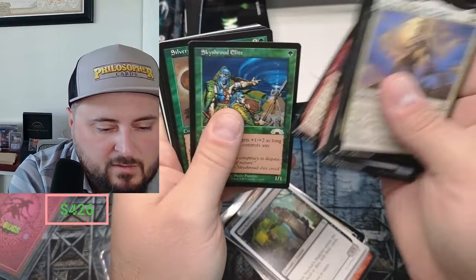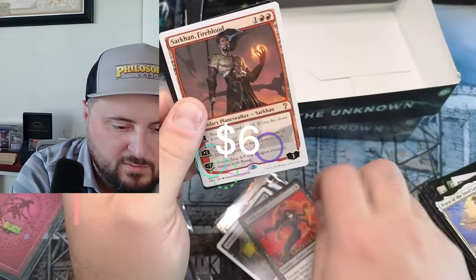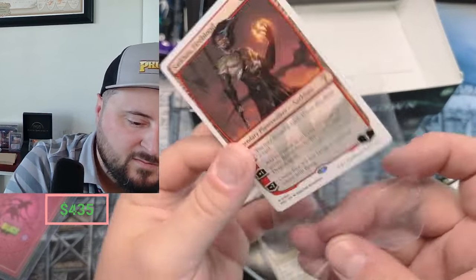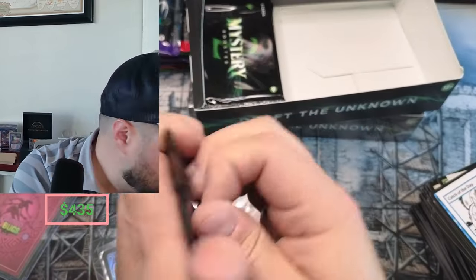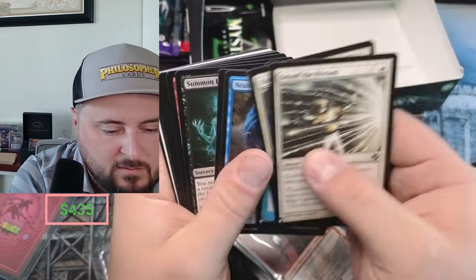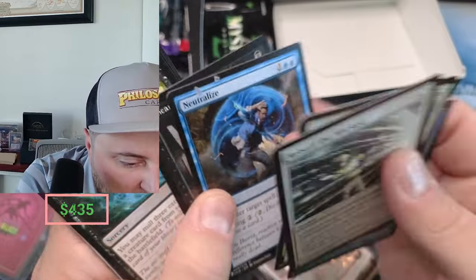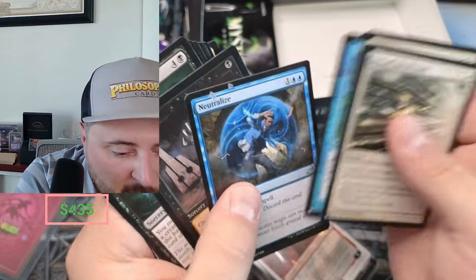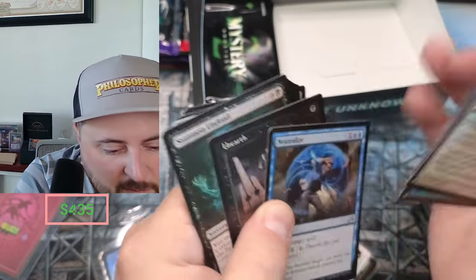Reanimate, nice. Coffin Queen. A secret lair — and this Arkans is a great pull. Commander Masters, my friends. Unearthed, Summon, Seal. Horn Sliver — pretty nice, all slivers gain trample. Keen Sense, Volcano — beautiful art. Command.